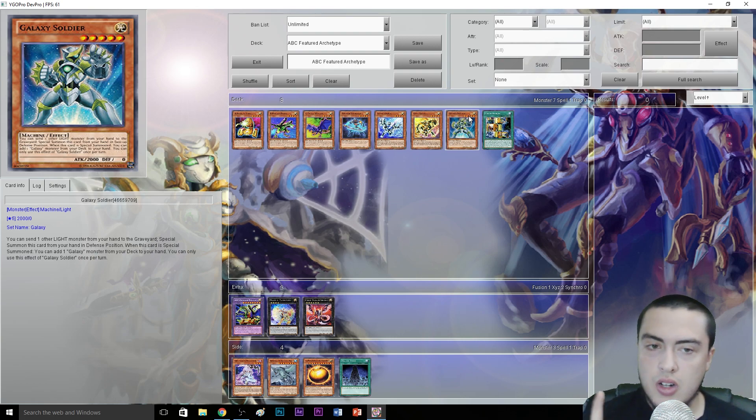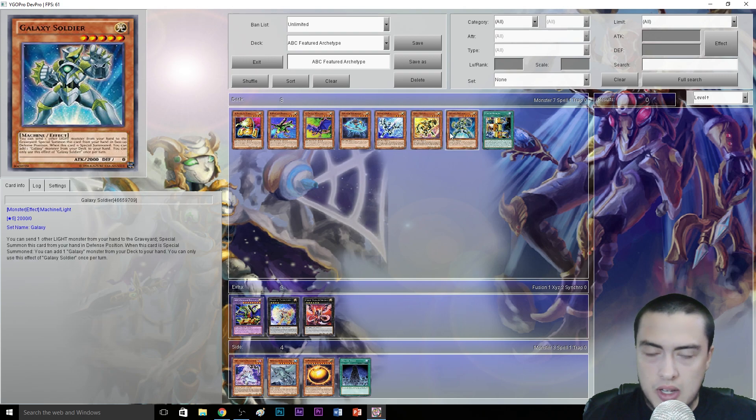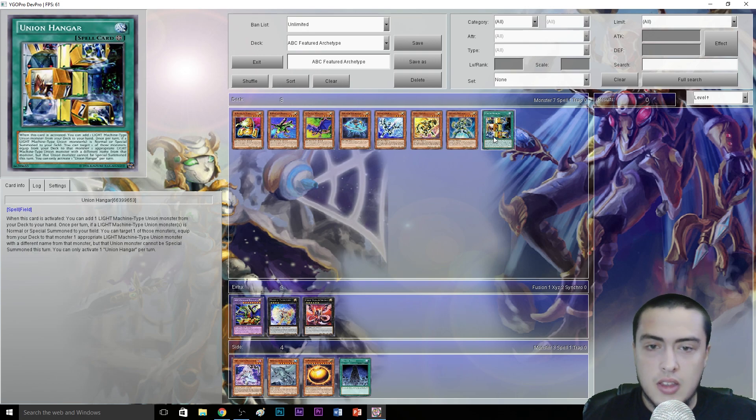Then we have Galaxy Soldier — another card you can run in the deck. You can send one Light monster from your hand to the graveyard to Special Summon this card in defense position, and then add another Galaxy card — basically add another copy of itself. You can pitch another Light monster to the grave to potentially trigger some effects. You don't have to play Galaxy Soldier; I'm not sure if most builds will. It's mainly for the Infinity play: summon one, search another, summon it, make a Rank 5, and go into Infinity with Buster Dragon.